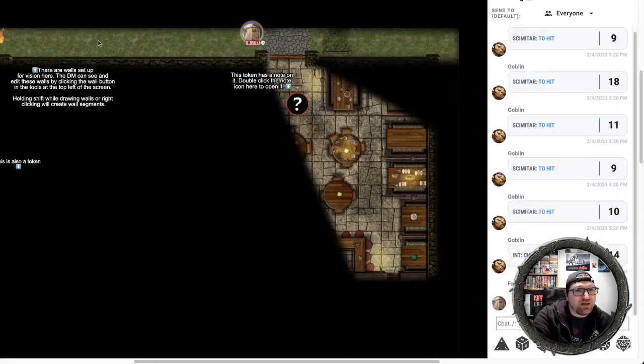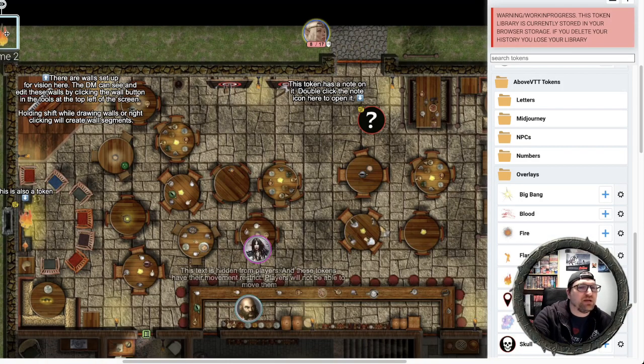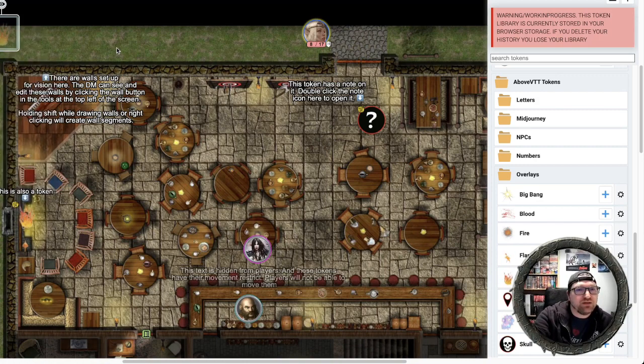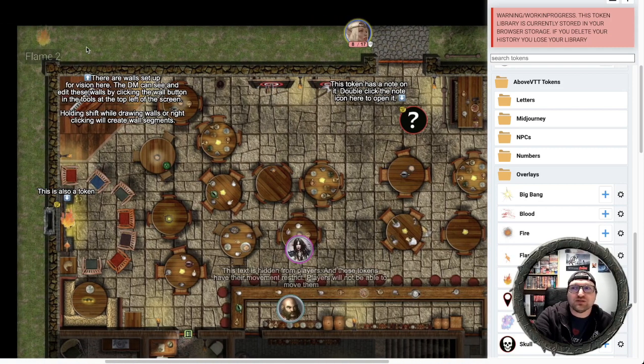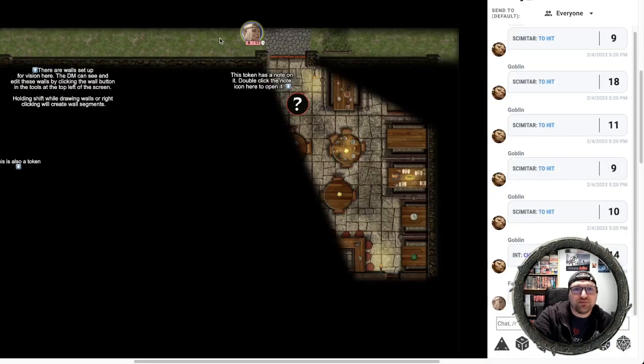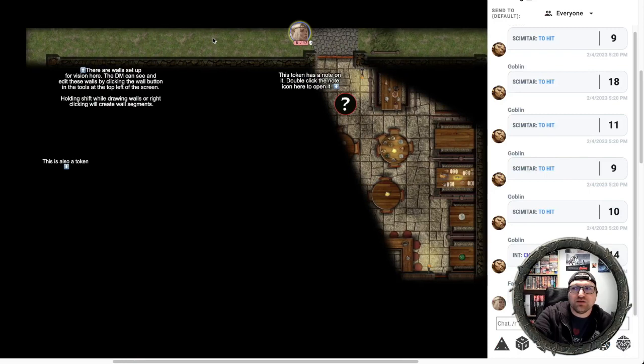Bringing our character back and providing this light, we have a nice source of light for the outside. But let's just say we don't want to see a big ball of fire out there — it could be confusing for people. We can actually hide this token and still keep the same effect. I can see it as a DM, but when I switch over to Fayeth, it's not there. The effect is still there, but the flame — the fireball — is no longer visible.